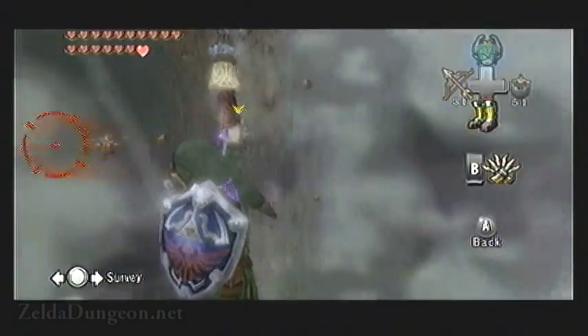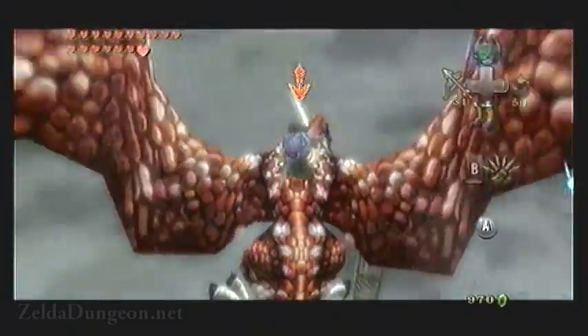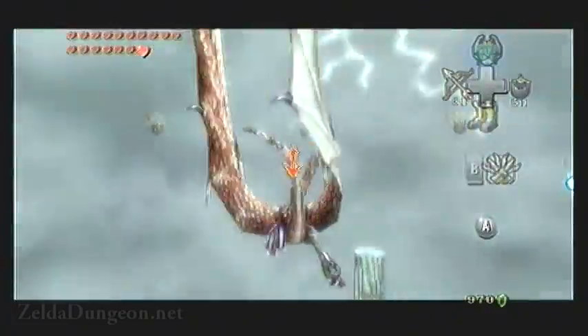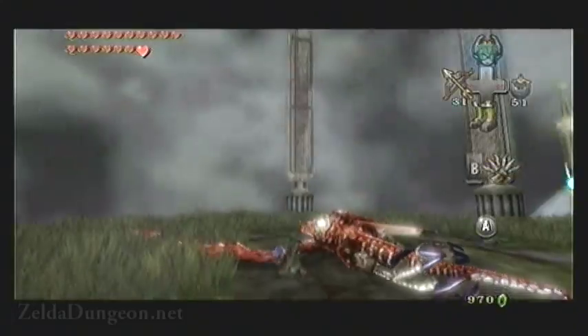Eventually it'll stop breathing fire and pause for a moment. Use this to your advantage and get behind it. Face towards it, Z-target the weak spot on its back, and use the claw shot. Once you're on top of it — very similar to the battle with Morphiel in the Lakebed Temple — you'll be able to smack it repeatedly with your sword. After you've hurt it enough, it will fall to the ground and you'll get knocked off.